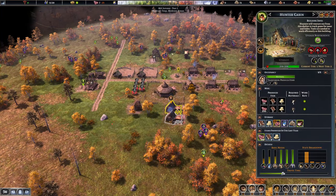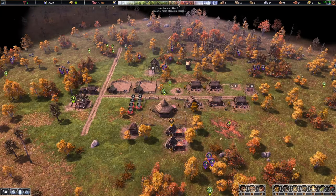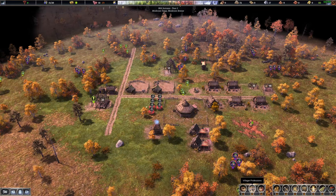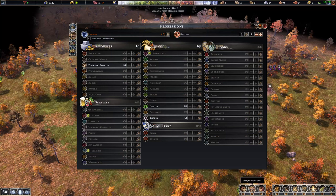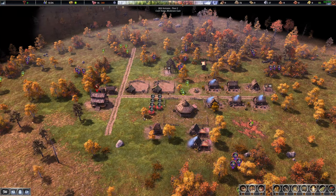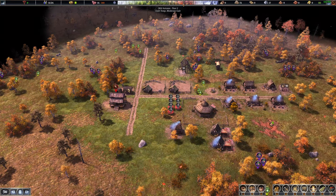We're bringing in lots of meat and the smokehouse is working. We've got 14 months of food and immigration waves are coming in thicker. We got four — wait, we have five kids! That's five kids. I'm going to put one more person here. We need as many people in the field cutting trees as possible — just need to keep that lumber coming.